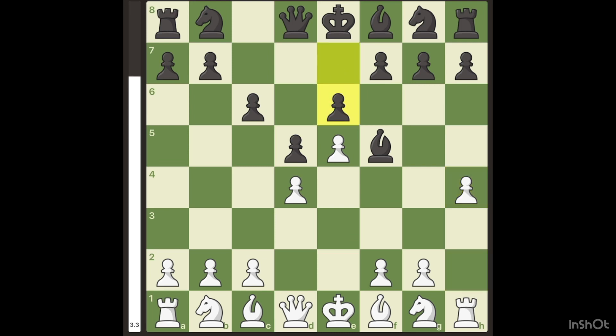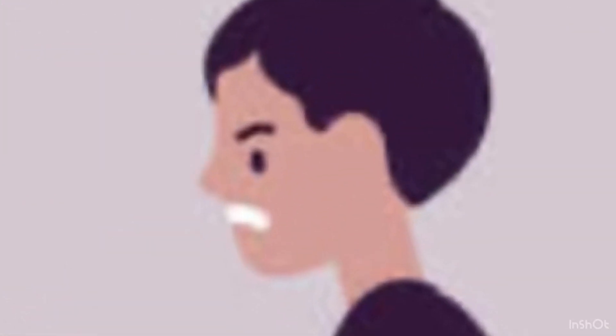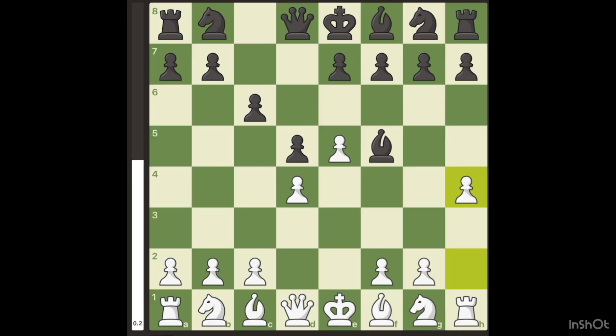If they play something like E6 — which I've gotten in many games where my opponent just pre-moves E6 — then you play G4 and then F3, and the Bishop is literally trapped. But let's assume your opponent has at least 10 brain cells. They will probably play the main line, which is H5. This completely prevents G4 and sets up an escape square on H7 for the Bishop to retreat to.